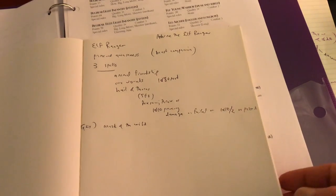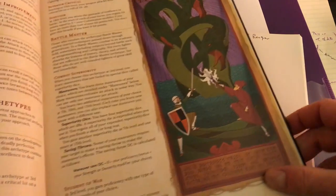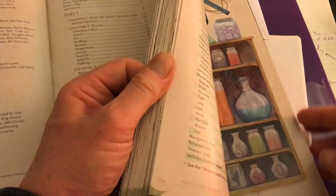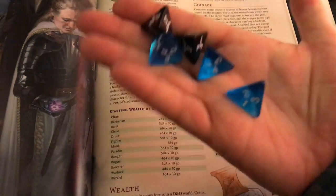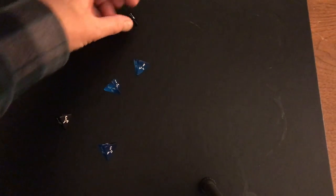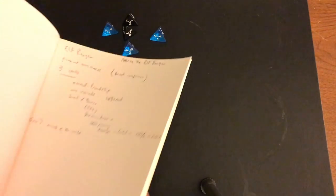He also has Mask of the Wild — not going to work here in the maze, it's an external attribute for hiding in the environment. He is going to pick up some gold. Per the rules as a ranger it's 5d4 times 10 gold pieces. Rolling my 5d4s here — we got 2, 3, 4, 5, 6, 7, 8, 9, 10. Alright, we got 100 gold pieces to spend, which is not great.